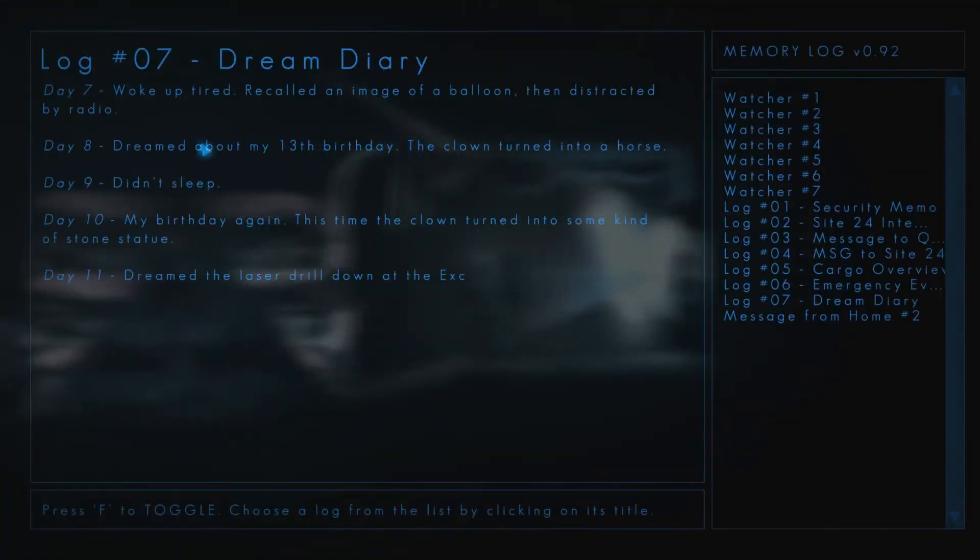Dream diary, log 7. Day 7: woke up tired, recall an image of a balloon, then distracted by radio. Day 8: dreamed about my 13th birthday, the clown turned into a horse. Day 9: didn't sleep. Day 10: my birthday again, this time the clown turned into some kind of stone statue. Day 11: dreamed the laser drill down at the excavation site was trying to talk me into doing something I didn't want to do. That guy sounds like he might be going crazy, or he just has very bizarre dreams.